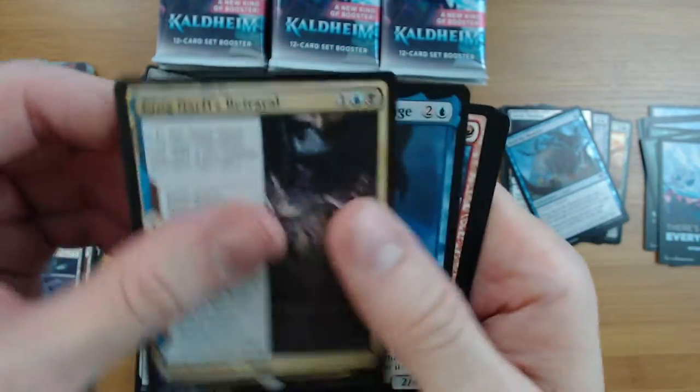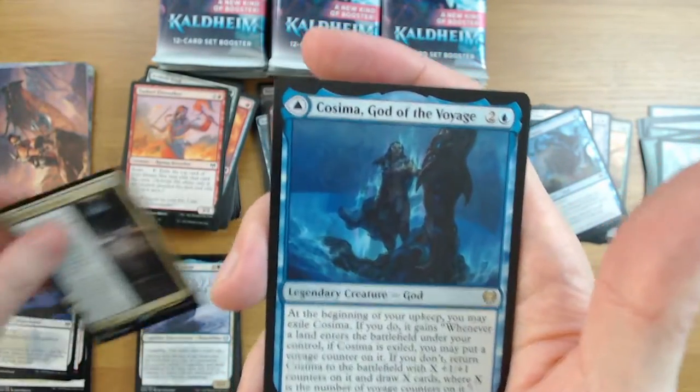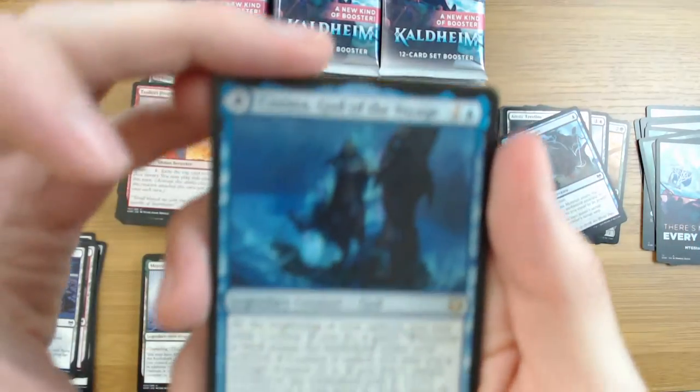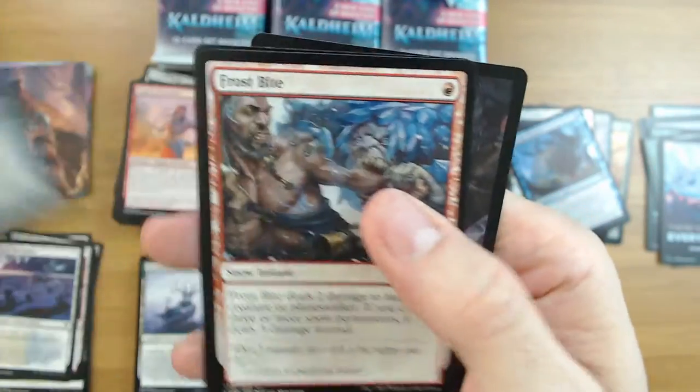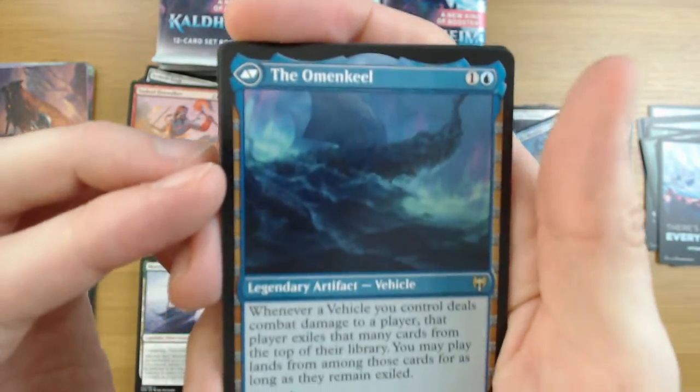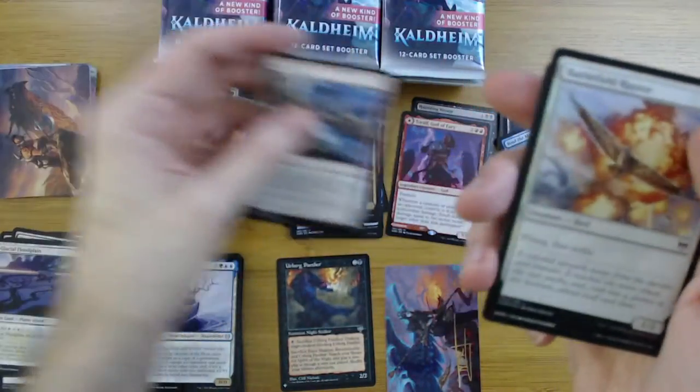King Narfi's Betrayal. Oh - Cosima! Narfi's Betrayal is a rare, Cosima's a rare. Frostbite. Let's look at the back of Cosima - it's the Almond Keel. Interesting. And a Battlefield Raptor foil - kind of love the foil on the red explosion part.